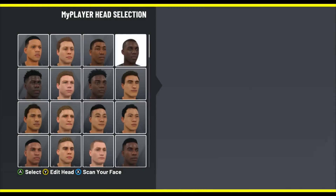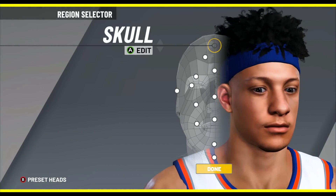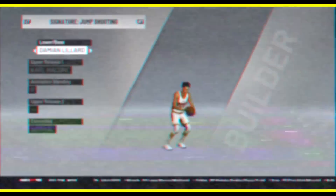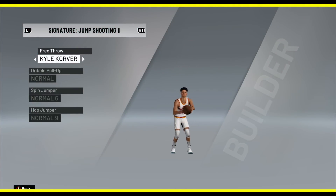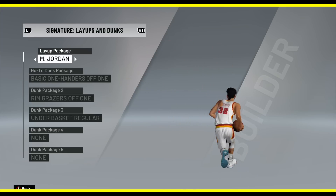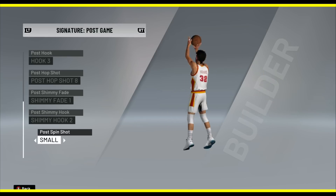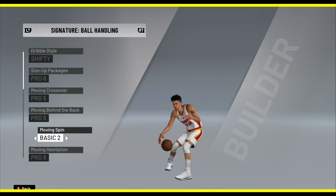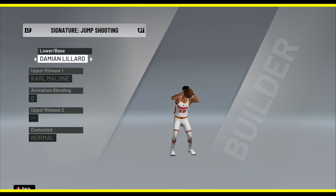Everybody wants me to show the animations of the players I use before the video starts, and honestly I don't know why I didn't do it sooner. So because I like to listen to what you guys want to see before each video, I'm going to show you the animations of the person we're using. Today we've got Patrick Mahomes. I'm going to show you his animations, but we're not really going to use any of those — we're just going to focus on dropping dimes this game. Copy these if you want to. Either way, let's jump into this.